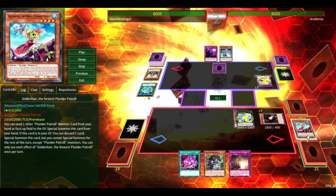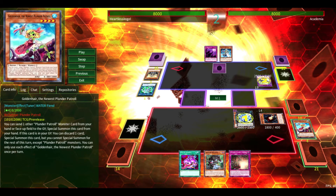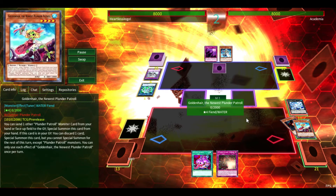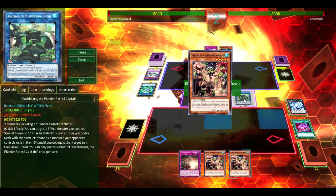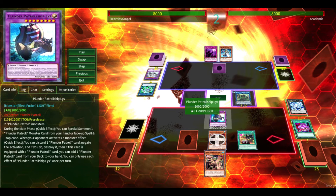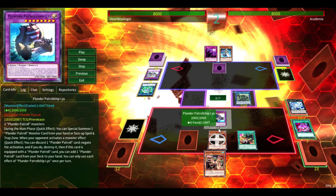Because of Goldenhair, you've opened up a lot of possibilities in order to summon monsters, such as Bahamut Shark, because Plunder Patrol main deck monsters are all water monsters and they're all level four, which is fantastic — so you can do Bahamut Toad. However, we are unfortunately going to get Mechaba, which is fine, because we are going to be able to get Goldenhair back out and summon Blackbeard, the Plunder Patrol captain, which is fantastic. So we're going to activate Pot of Avarice, which is again a great card in this deck, and then because he has Mechaba in the grave, we are going to be able to summon Plunder Patrol ship Liss, using Blackbeard's effect, using Bluebeard as an equip card.